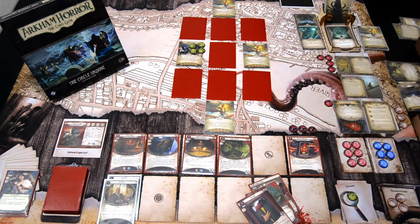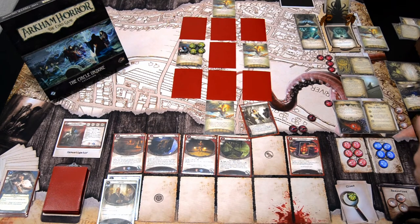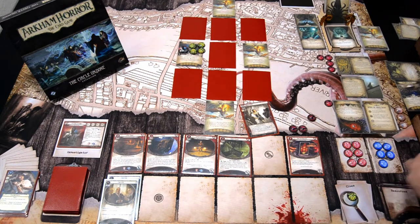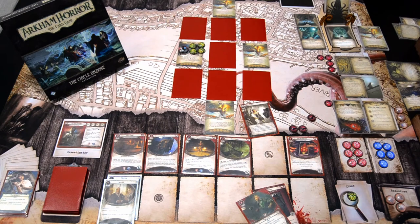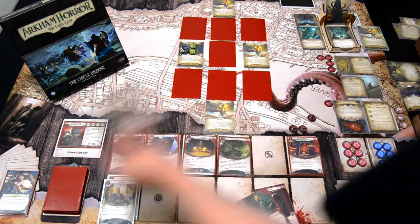We're really short on time. First action, I think I'll investigate here — I'll commit Sharp Vision. Actually, I'll be extra sure. I'll save Trial by Fire for the Black Throne, because there we need all the help we can get. Sharp Vision at 3, so we are at 8 versus 3. We get a Skull — minus 2. We pass by 2 or more and grab 2 clues. Sharp Vision goes to discard.